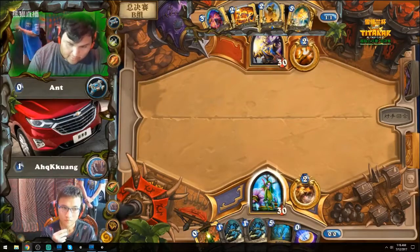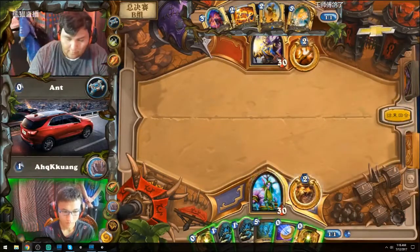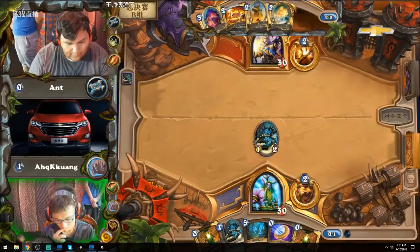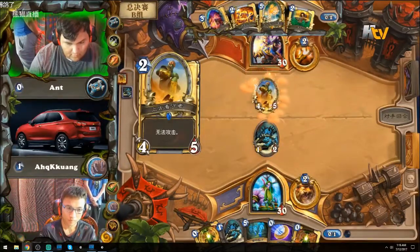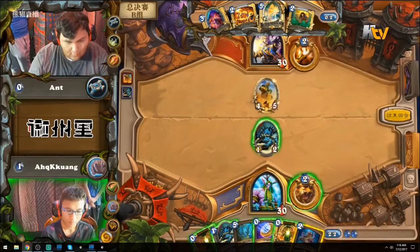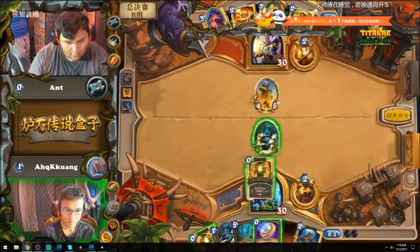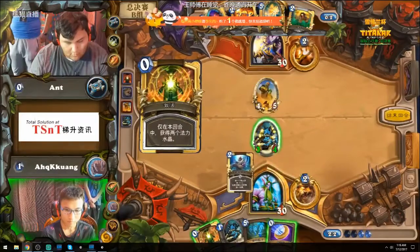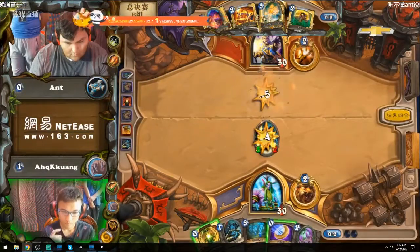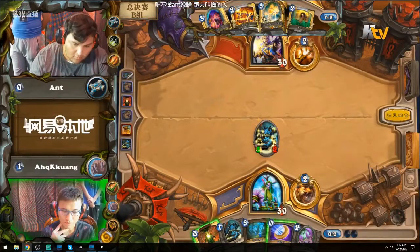All it takes is one good card drawn to play with that Innervate and the hand becomes fairly beautiful if he draws a big minion or some kind of AoE buff card to pair with all these little minions. Innervate is probably the worst possible card he could draw here because he already had an Innervate that wasn't doing anything. Now he's got two. If Ant picks up a silence to pair with the Ancient Watcher - there's a Purify, but it's not nearly as good as Silence because Silence would allow him to hero power as well next turn while attacking.